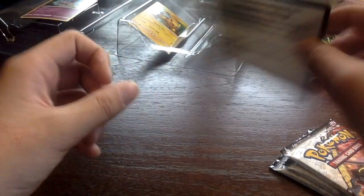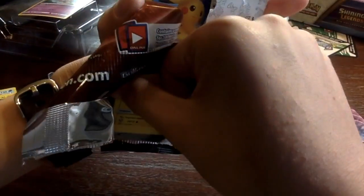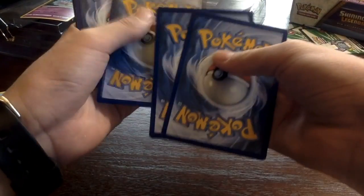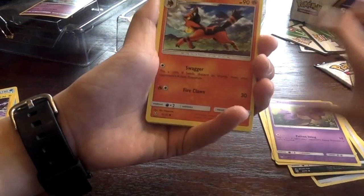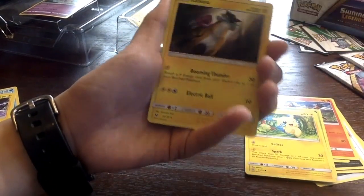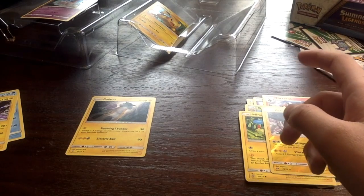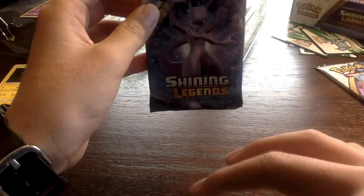We're on the Pikachu Rayquaza pack. Does that mean it's a good pack? Oh I hope that means it's a good pack. Darkness energy, Pokémon Catcher, Great Ball, Scraggy, Pikachu, another Pikachu, Ekans, Torchic, Breloom, Minun, Zekrom — and Raikou! Look at that, it's pretty cool. So yep, there is a holo in every pack. That proves it!